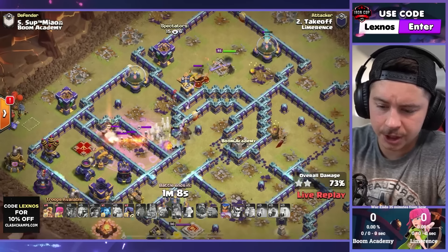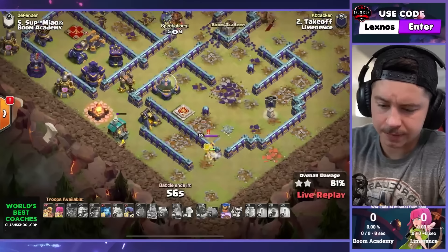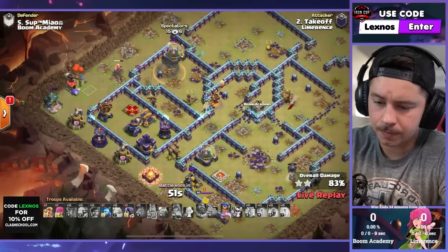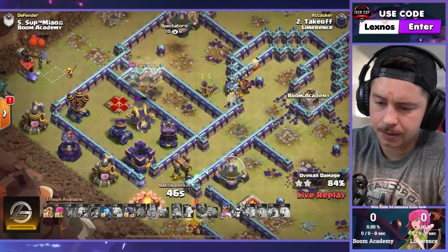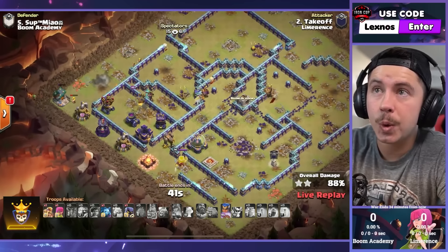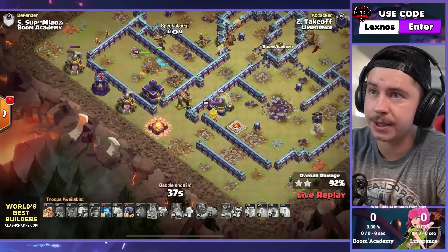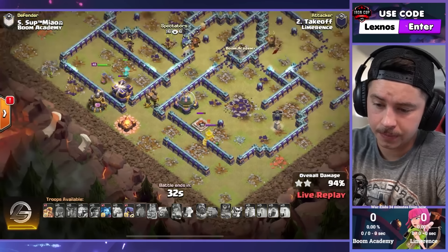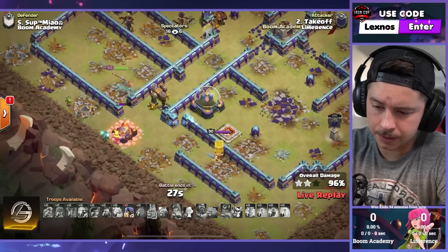This might just be up to the champion to finish off the base. Can she get it done? Maybe with the spirit fox — it might be possible, we got two more super barbs to help out. We got the royal champ ability, going to fight the king with a super barb and a headhunter. She goes invisible again, finishes off the scattershot, still has her ability. Pop it right there — boom, hit every single defense.